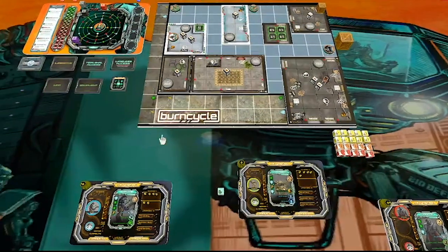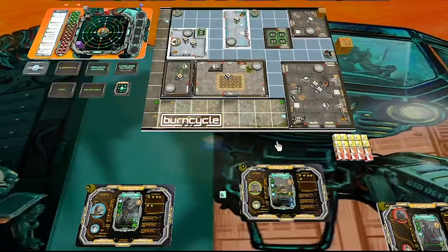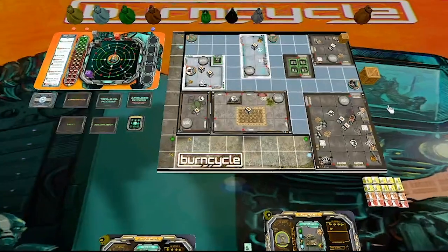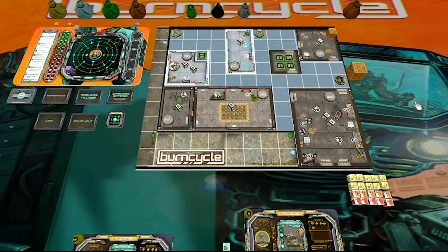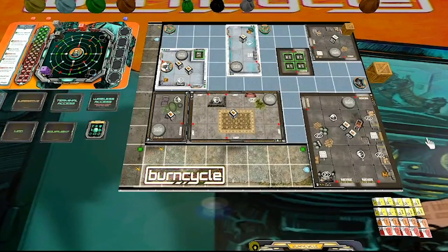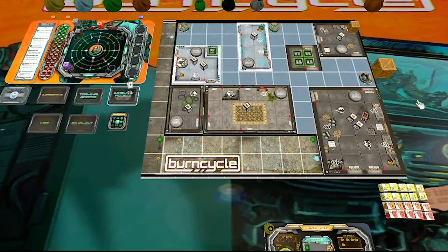Shannon was just reviewing the theme for me. Burn Cycle is about humans going extinct. Robots began to rule the earth, and then the robots had the terrible idea of bringing humans back. Now the humans are subjugating the robots. So we are trying to break into a building, get to the top, and defeat a CEO who is one of the masterminds behind this robot enslavement.